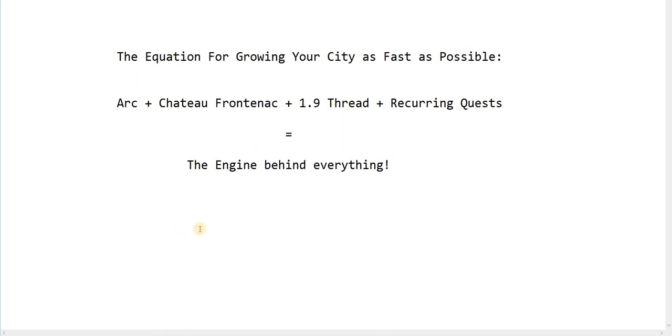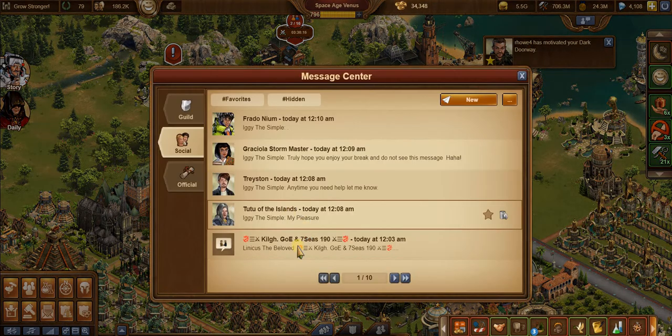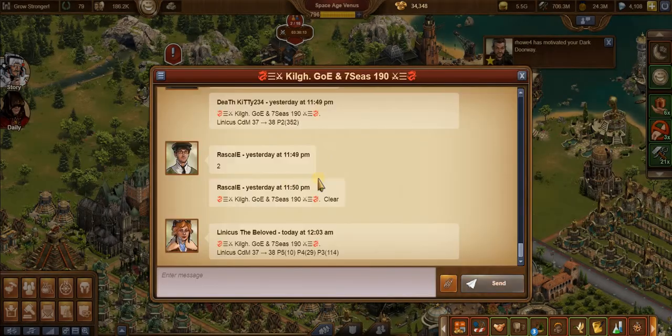If you're new and starting this game and want to get your city going, these are the things to focus on. Having a forge point bank is very important also. Say you're still in the Iron Age and your collection is only 7 FP — you want to get your collection first. In this case I'm at 700 FP. Then you go to a 1.9 thread. You want this to be an active one where you can spend the forge points.